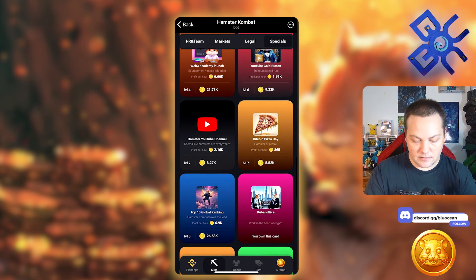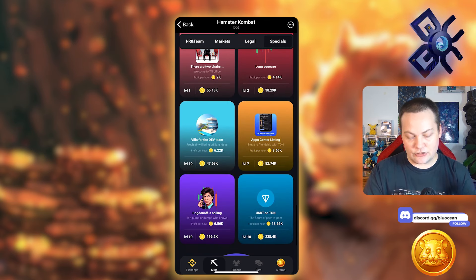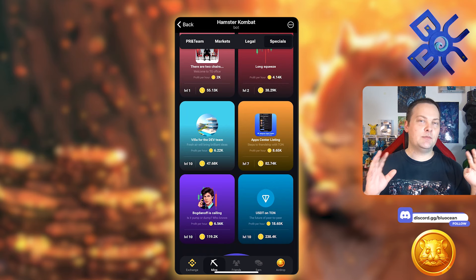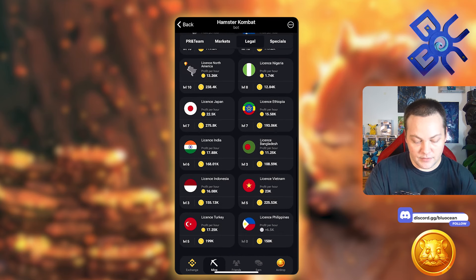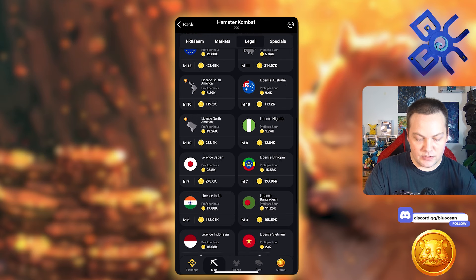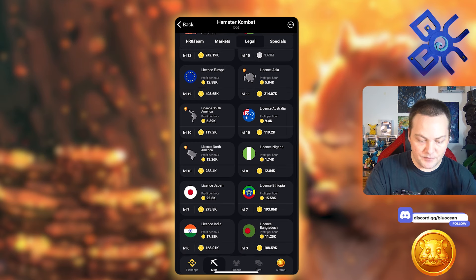Further down there's Villa for the Dev Team, Bogdanoff is Calling, and USDT on Tron. You can figure out the best ones by mapping how much you're spending versus how much profit per hour you get — don't level them all willy-nilly. Over in Legal, a lot of the different licenses are the best. For example: Licensee Ethiopia is giving me 15,500 per hour, Japan is 22,500, Vietnam is 23,000. There are some pretty strong ones among the licenses.